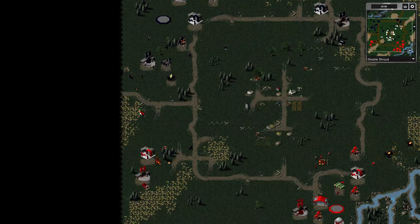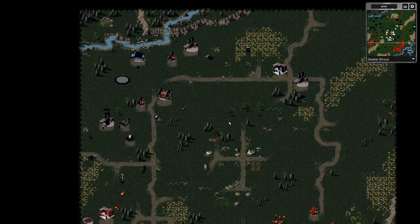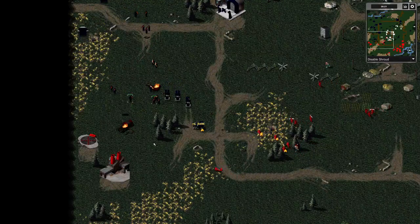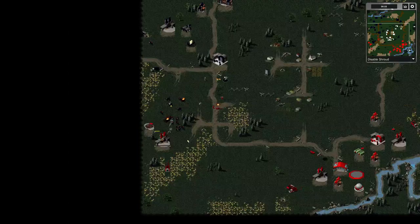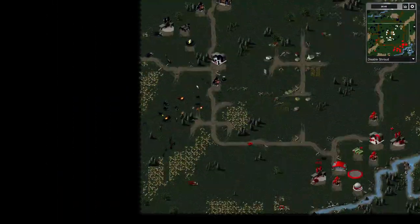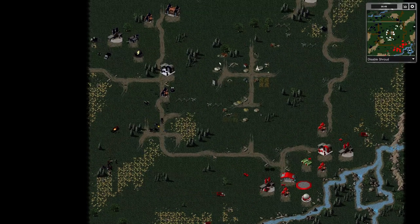A rogue medium tank is taking hits from a rocket soldier. We see a construction yard being taken out — this is pretty bad for Eren right now. Artillery is coming out, but it's not going to be enough to save the MCV. The expansion gets taken out, but Klaas is able to get another MCV and moves his original MCV to get cover fire from a flame tower. The rocket soldier gets taken out as well. Eren has nothing left — his economy is tumbling and there's just not enough army.